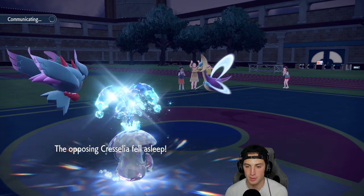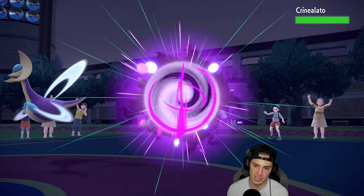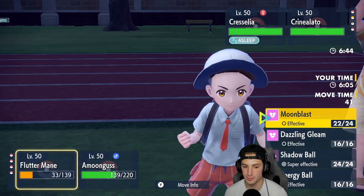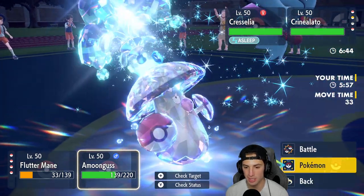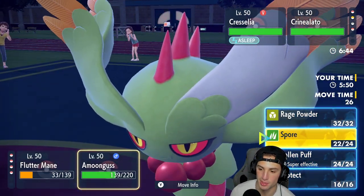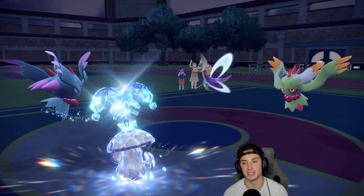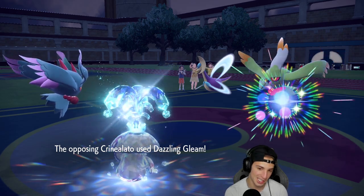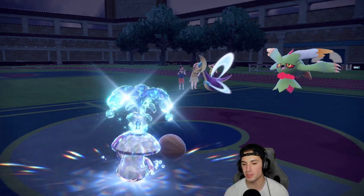They go back into Fluttermane — a little weird but okay. I'm going to stay with Moonblast and maybe Spore again — I don't want to swap because Dazzling Gleam hits both my Pokemon. Dazzling Gleam comes out, exactly why I didn't swap. Moonblast goes to half HP on Fluttermane. I do go for the double Spore — I apologize but it was my best play. If I'd swapped Amoonguss, Dazzling Gleam would have been a huge problem. Both opposing Pokemon are now asleep.